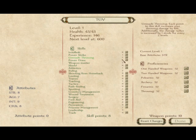I'm going to take Power Strike. This is like the leveling up system — it's got all the things that you can level up in. Trade's good. Prisoner Management.